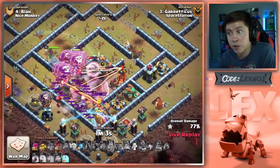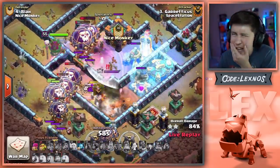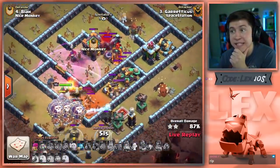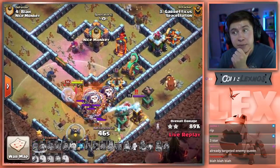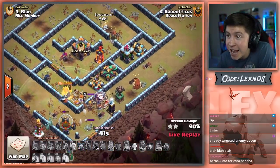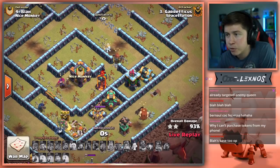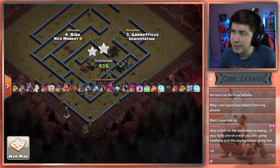There goes the last Rage. Town Hall needs to drop. Loons are going to go into the Giga Poison — bad news bears for these loons. Last couple of loons from the south side, Tornado Trap. Multi still up, Scatter still up. Warden is in the Giga Poison but he's still alive, and the loons are dropping like flies. It's gonna be a defense. The Queen arguably was throwing, beating on a wall for the enemy Queen. And he ends it at 93% — rip.